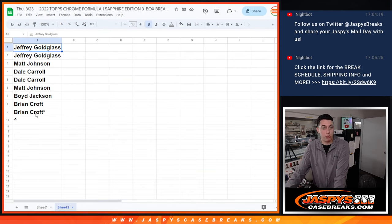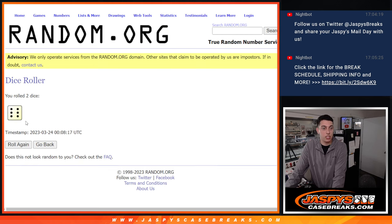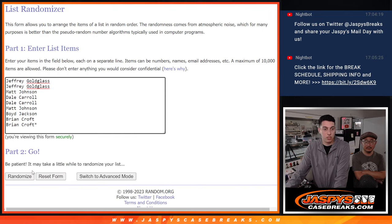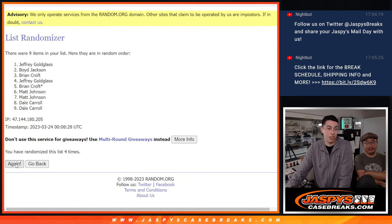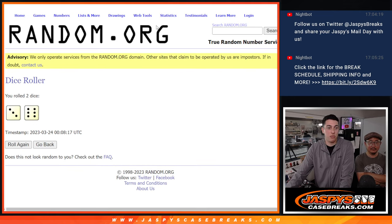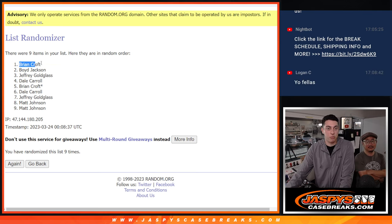So thank you to these people for getting in here. Pop the names in here. Roll the dice — a three and a six, so nine times. Two, three, four, five, six, seven, eight, and ninth and final time. Perfect. Brian, congrats. Brian with the free spot there.